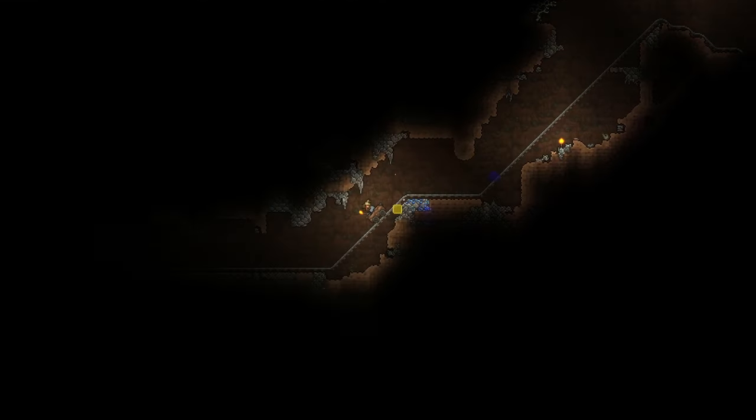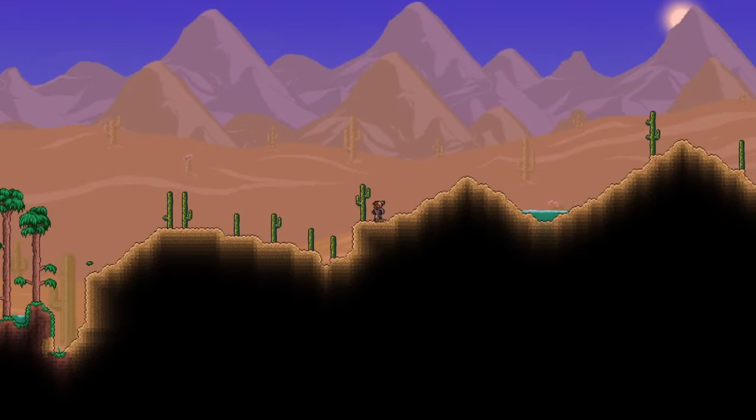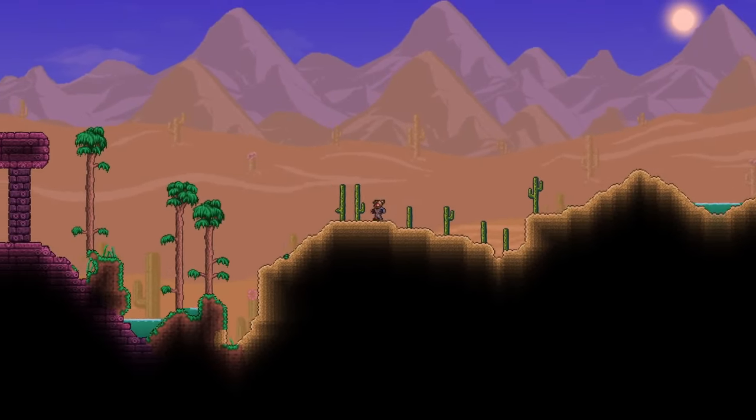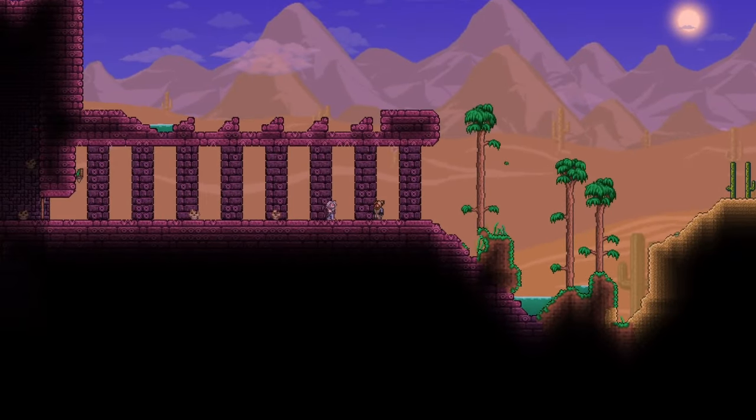Your focus should be exploring the caves in your world to find life crystals. By destroying them and using them, you can increase your maximum HP by 20, and you can go all the way from 100 to 400 HP. If you encounter the dungeon, which looks like this, just don't enter it unless you like being dead, so avoid it for now.